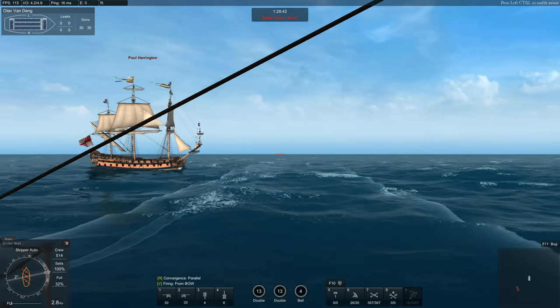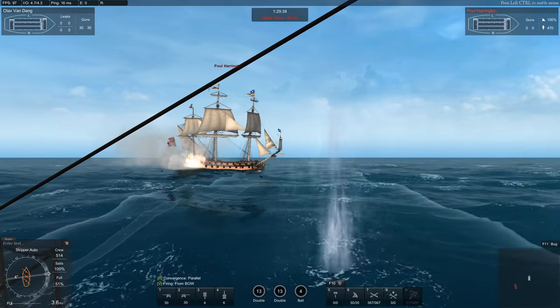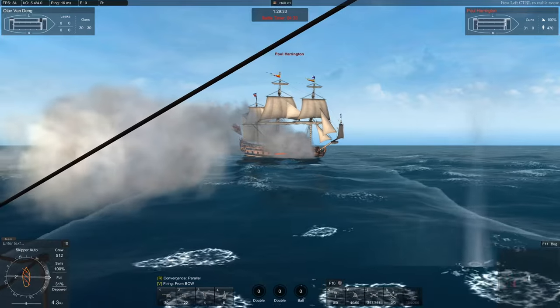Hello everybody and welcome to another episode of the Ships of Naval Action. Today we are taking a look at a 4th-rate ship of the line. This is Rathvisan.